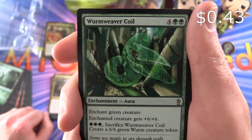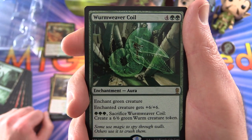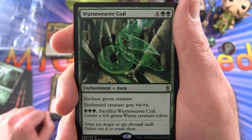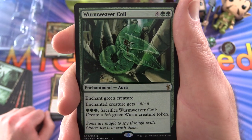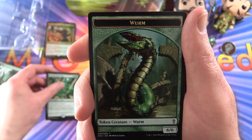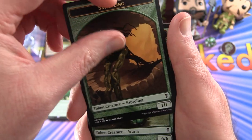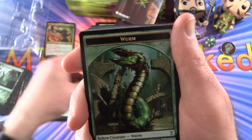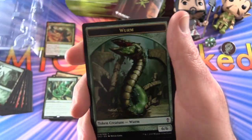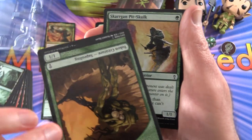Wormweaver Coil — Enchantment Aura. What on earth is this? For six mana, enchant green creature. Enchanted creature gets plus six, plus six — really? And for three forests, sacrifice it, create a 6/6 green worm creature token. Nice. And here are our worm tokens, which on the other side are saplings. So they're doing the double-sided thing again. We get two, three, four, and five of those — same thing on each side.